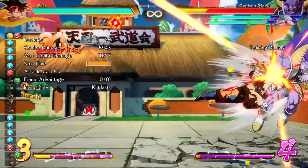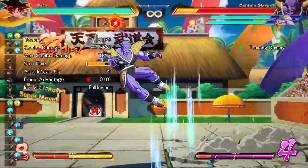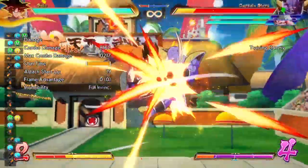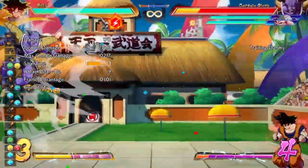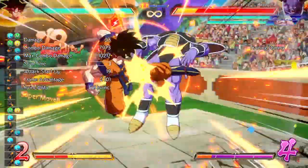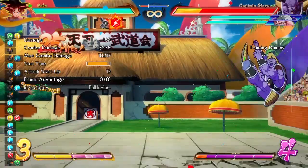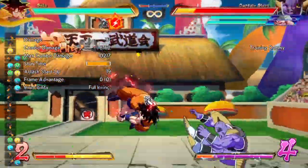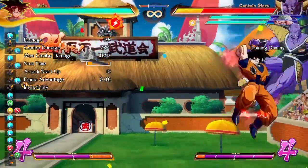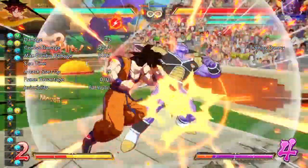Next, the sequence coming up is extremely bread and butter and really easy. All you're gonna do after the auto combo is you're gonna super dash, medium light, jump cancel, light light light until you knock them towards the ground. Delay the next vanish very little, and then you're gonna micro dash, 236L, hold your vanish, dragon rush.